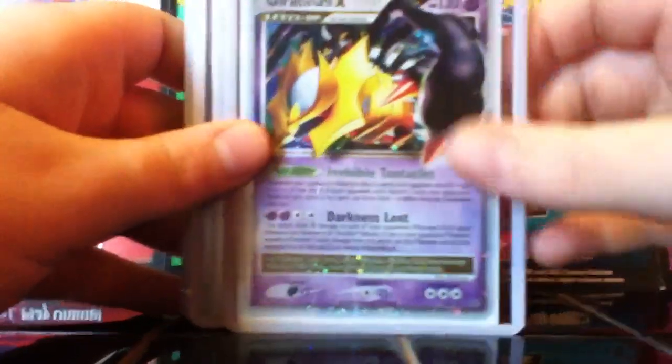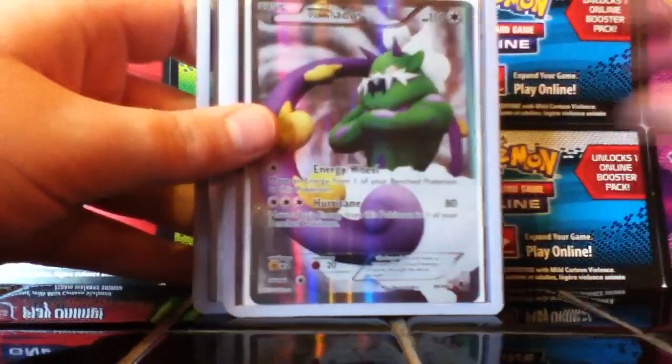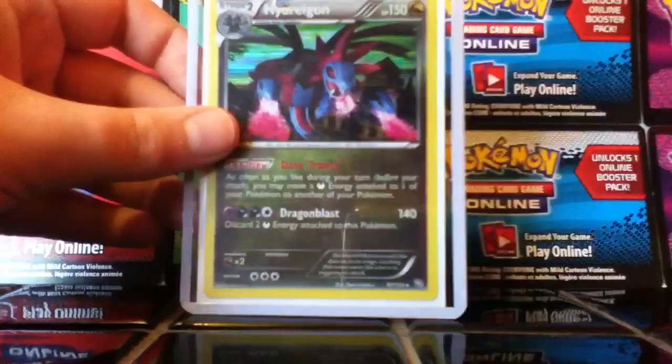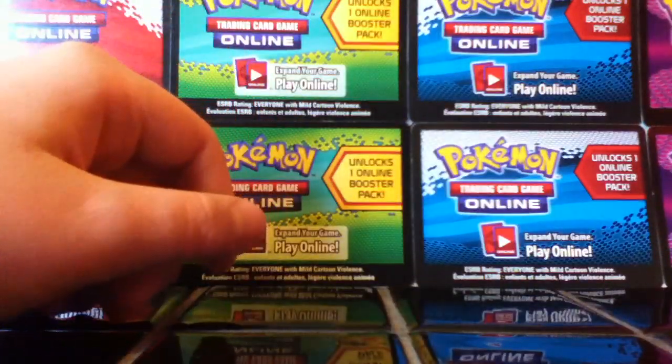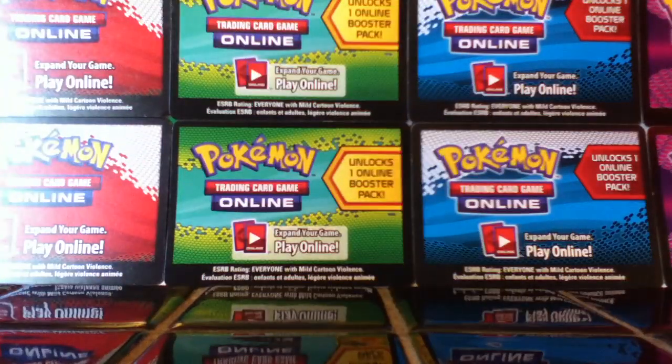I'll trade this for another Shiny that I need. I also have a Giratina Level X, Machamp Level X, Thundurus Full Art, Tornadus Full Art, Krookodile EX, Swampert EX, Kyogre EX, and a big one — the Hydreigon Holo. If I don't trade these, I will be selling them on eBay.